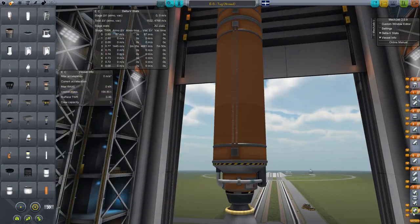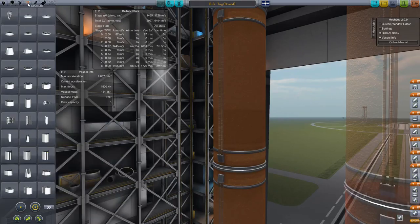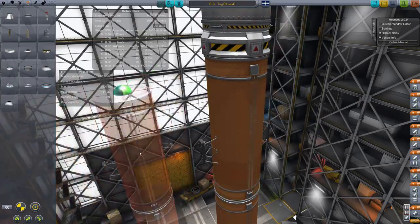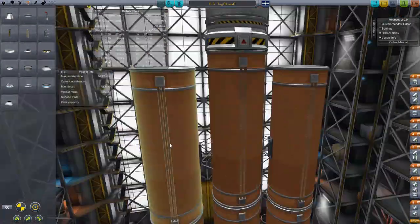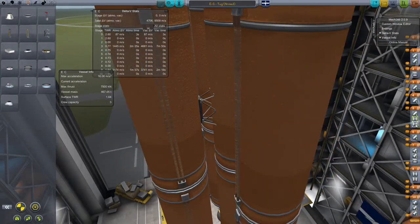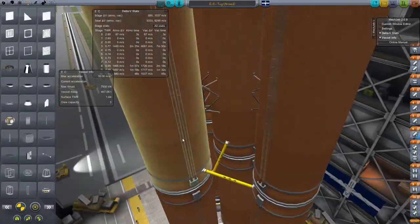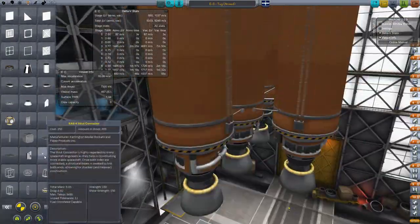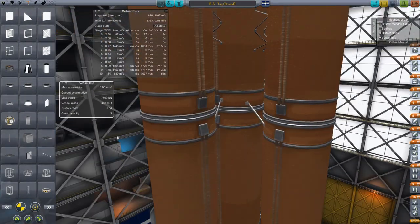Missiles are cool. I know Gatling cannons are basically more effective and destroy most things they hit, but missiles are just more fun and I've made them — they're an awesome mod, you should totally go get it. We're basically going to brute force this thing to orbit with a load of orange fuel tanks, maybe some asparagus staging — a bit of asparagus, a bit of oregano — get the thing to orbit, and that's how it's done. Lots of struts. Struts everywhere.